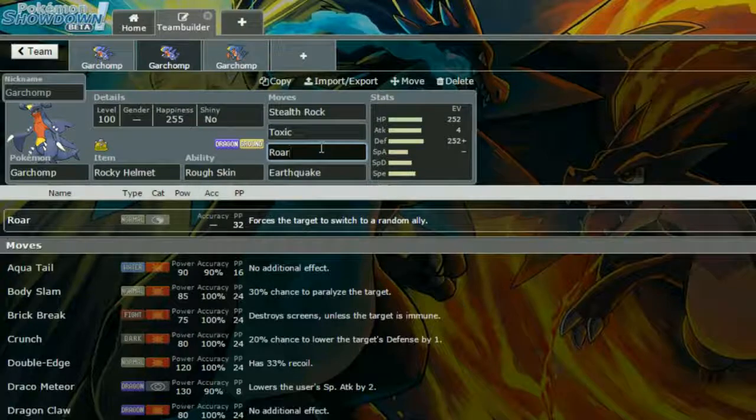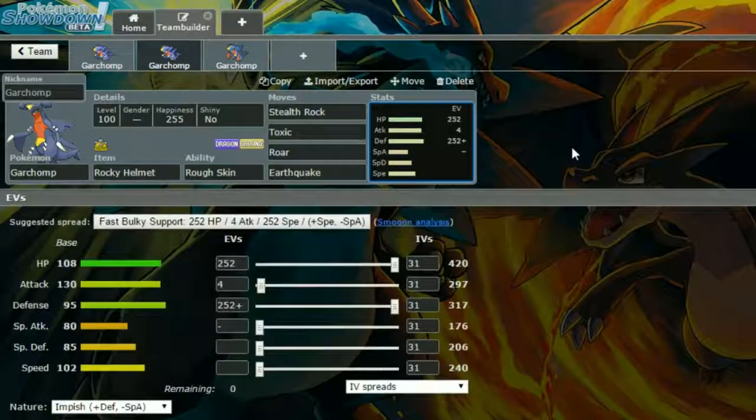You can also run Dragon Tail if you want, but there's the risk of Fairy types in that case, so I do prefer Roar for this one. If you want a move that's also doing some damage, go with Dragon Tail. For EVs, we have max HP and max Defense with an Impish nature — more Defense and less Special Attack — and 4 EVs in Attack just to make Earthquake a little stronger. This set is more stall-oriented, taking a few hits and knocking things out through Stealth Rock and Toxic chip damage.